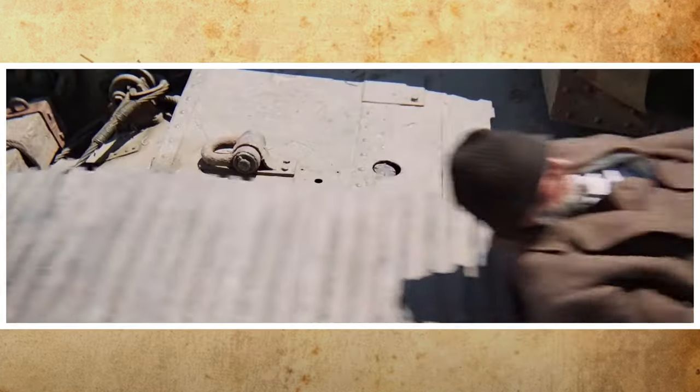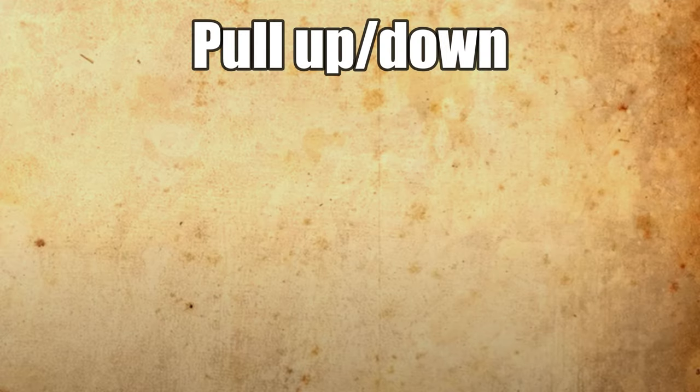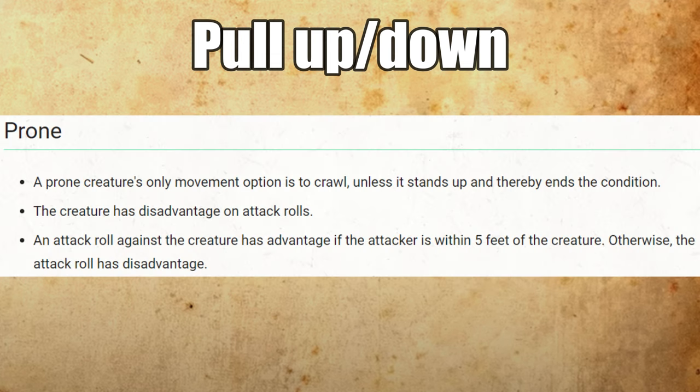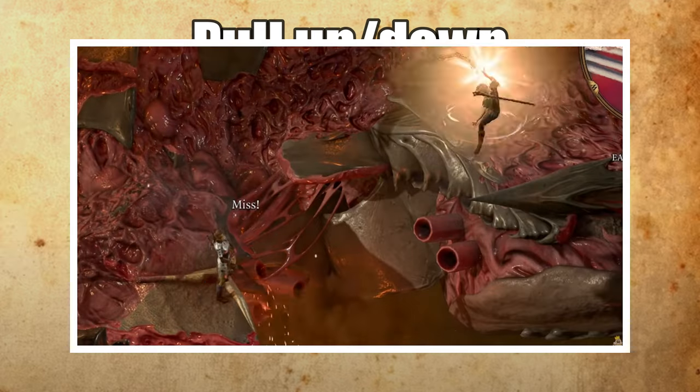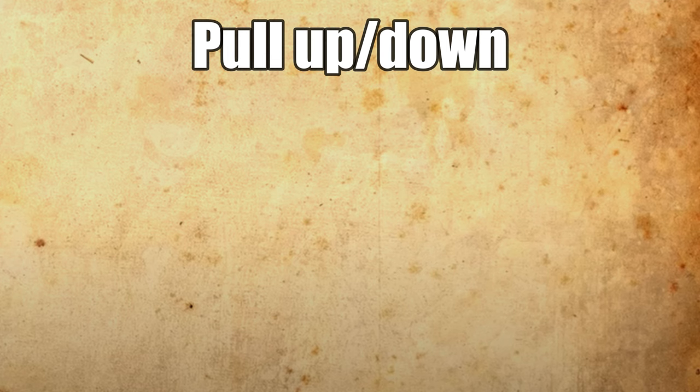If you want to add damage rather than be a protector, you can also use Thornwhip to pull an enemy up or down. If you are above an enemy, pulling them 10 feet in the air will cause them to take 1d6 fall damage and land prone — and if your allies go before that creature in initiative, that's also attack advantage for melee attacks. Similarly, if the target is above you, pulling it down can cause an additional 1d6 fall damage depending on how high they are.